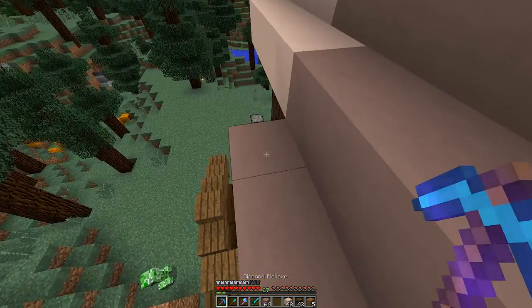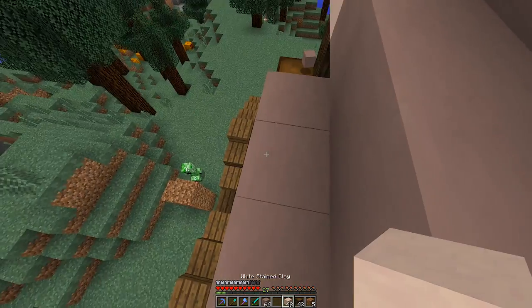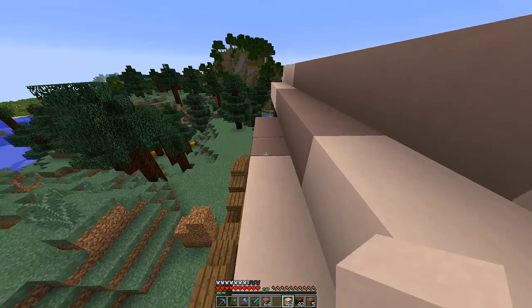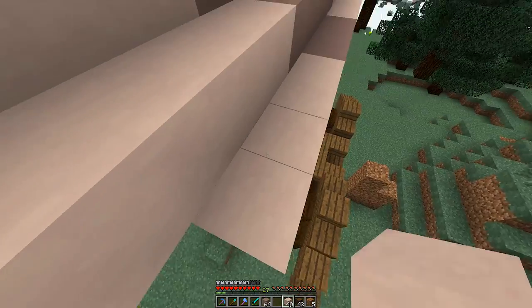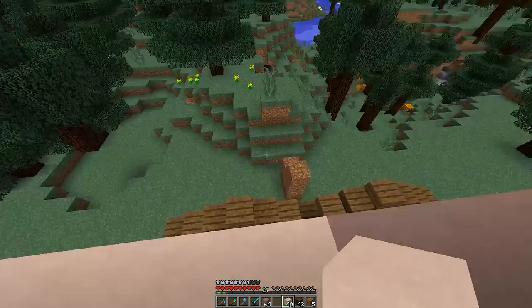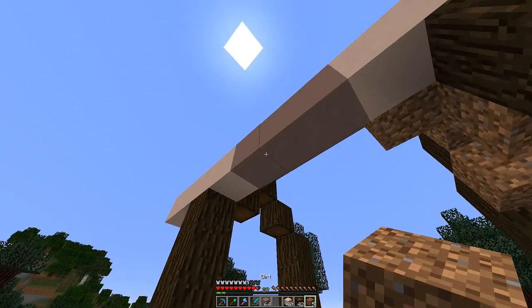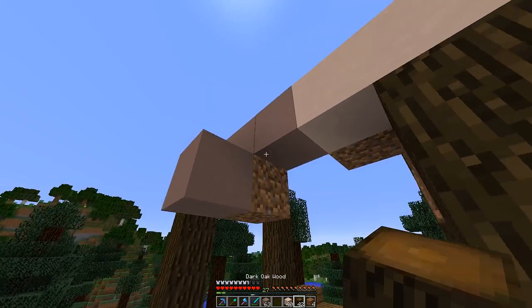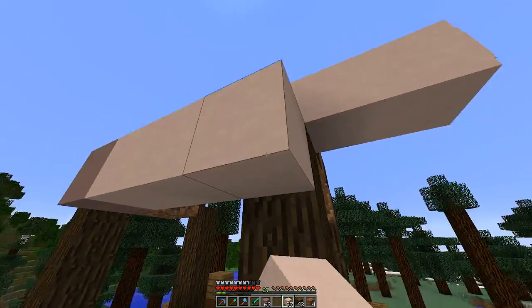We're just going to cut off here — as you can see, we went down from seven, five, and three. I've been talking about a tree house. The tree house design requires a particular biome and a particular style of terrain, and unfortunately I haven't found that yet. I want to save that design until we can get a perfect environment for that particular build.